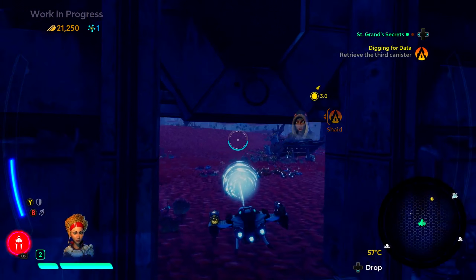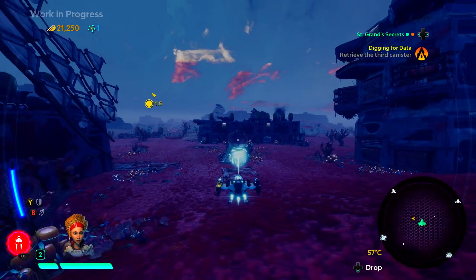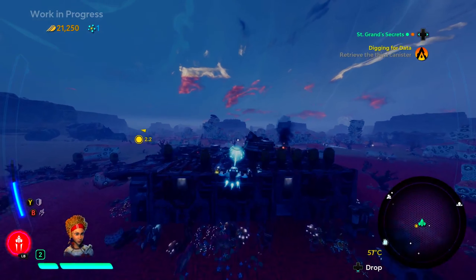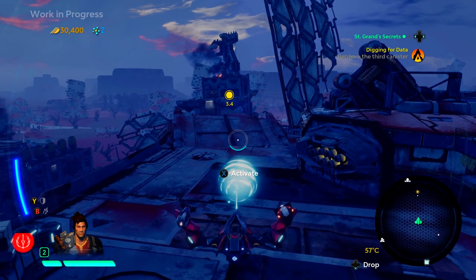On occasion, you'll be asked to transport something, but you won't be able to just fly there. Some objects make you too heavy to fly, which leads to some tense platforming and puzzle-solving moments and really highlights the differences in maneuverability between Starlink ships.